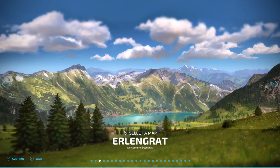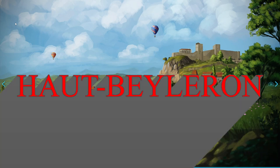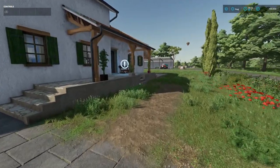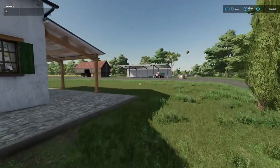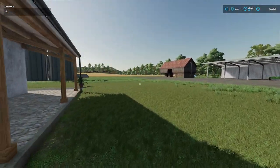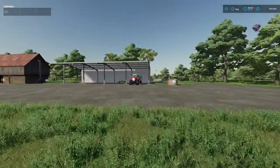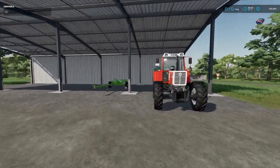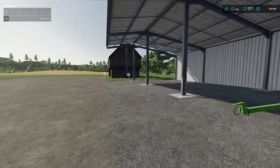Coming in at number three is Hout Beleron — a fantastic map that came out with FS22. The difference between this map at number three and the one coming in at number two is so marginal, but I did have to rank one above the other, and I did that purely by which one I played the most or spent the most time playing, and even that was not a huge difference.